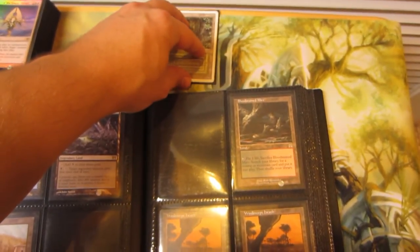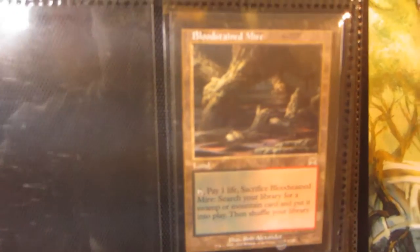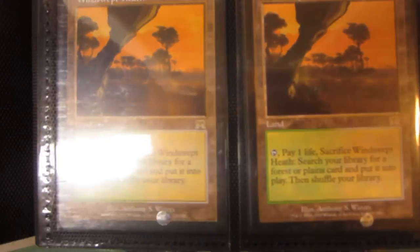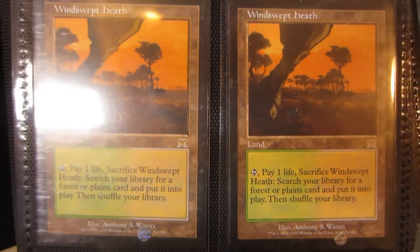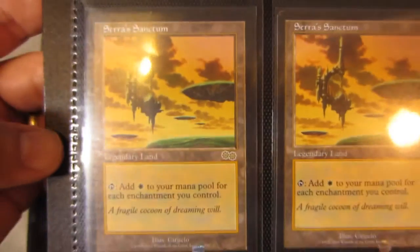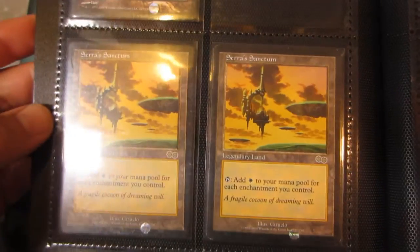Shoot me an offer on that — definitely willing to trade it, so anything's welcome. Moving on, we've got a near mint Bloodstained Mire; the left Windswept Heath is near mint and the right one is in slightly played condition, so two Windswept Heaths for trade. One Marsh Flats and two Serra's Sanctum — the left one is near mint and the right one is slightly played.